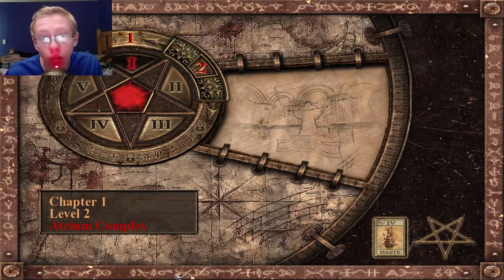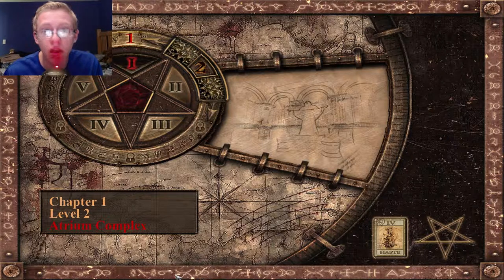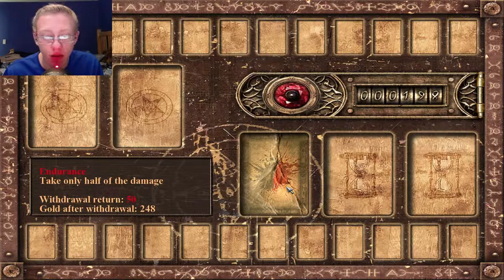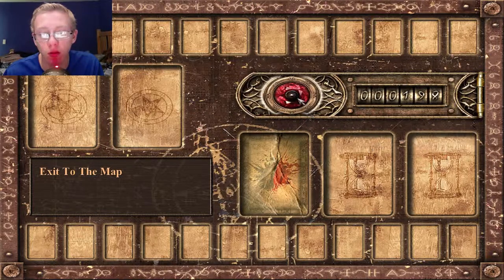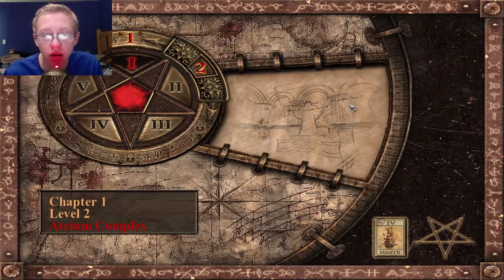What is going on there guys, it's Moto7 here and welcome to episode 2 of Painkiller. We are currently on level 2 called the Atrium Complex. Now we did have the Endurance card from the last level, which was take only half the damage when we have it enabled. I don't think I'll use it at the moment since we're just at the beginning of the game still, but it should be handy later on.